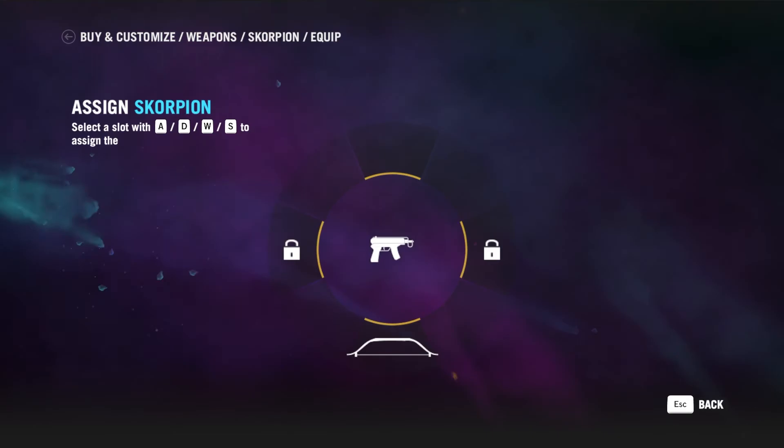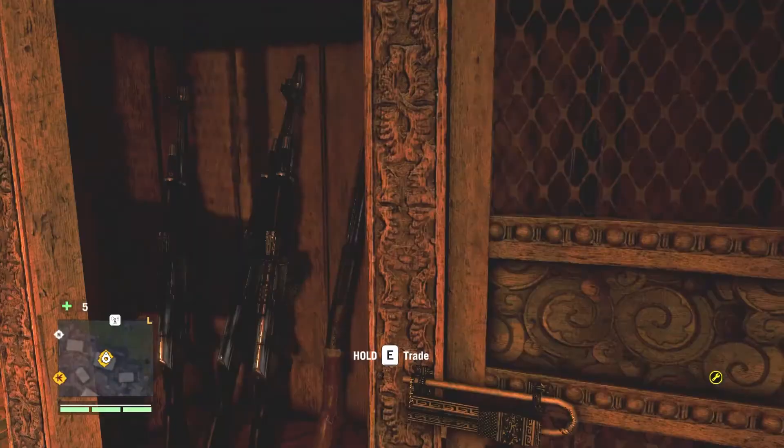Something new — it says I can customize. What can we do here? It's just letting me choose to holster it. There's also paint. I think that'll be fine for now.